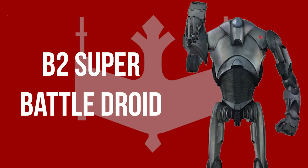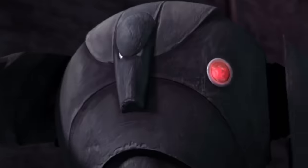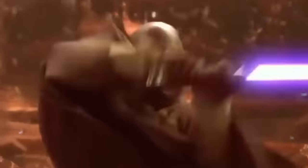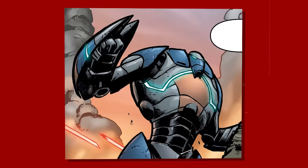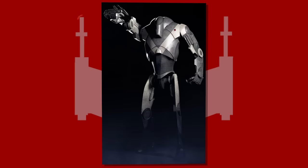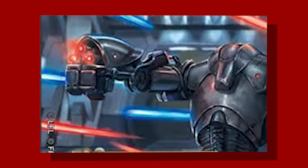The B-2 series super battle droid was far tougher than a B-1 with thicker armor and the strength to lift a clone trooper off the ground. However, B-2s were designed with simple processors, limiting their ability to formulate strategies. Standard B-2s were equipped with wrist rockets on one or both of their forearms. Variations include the B-2 grapple droid designed for close range combat, the B-2 HA super battle droid equipped with a cannon arm that could fire homing rockets, the B-2 RP rocket droid designed with flight capabilities, the B-2 super rocket trooper as an upgraded variant, and the B-2 ACM that featured a more powerful blaster.